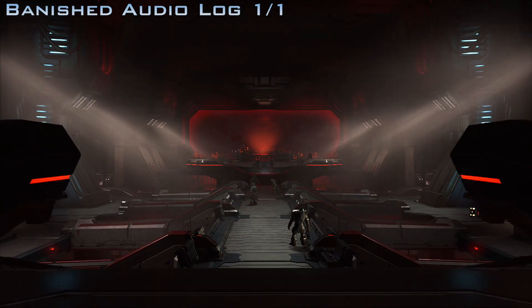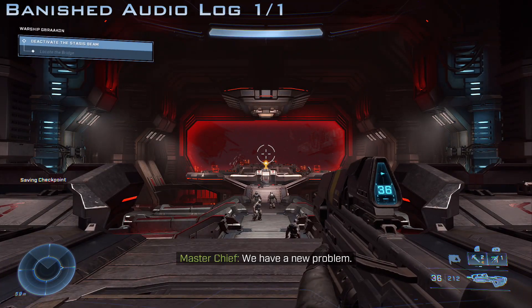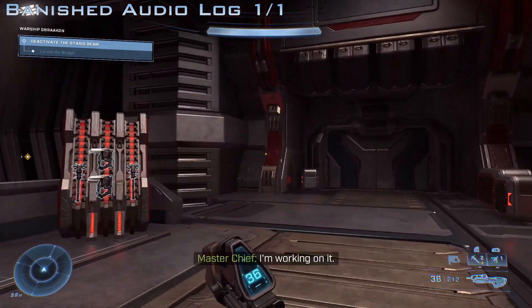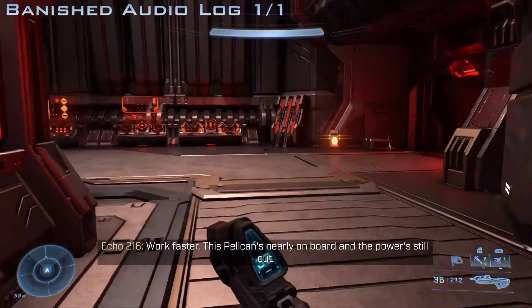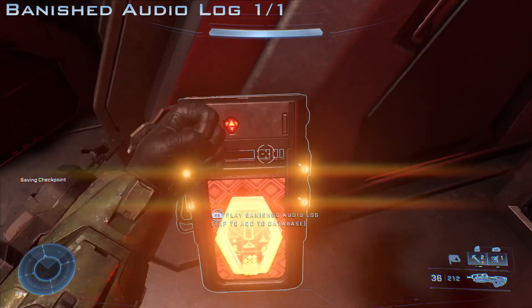Last but not least for this mission, we are gonna be going for the banished audio log. After this cutscene — which you can skip — go over to your right and hug the right side of the map. Drop down one level, do not go all the way down, and you'll be finding your banished audio log leaning up against the wall. Make sure you pick it up, and that will be it for this mission.